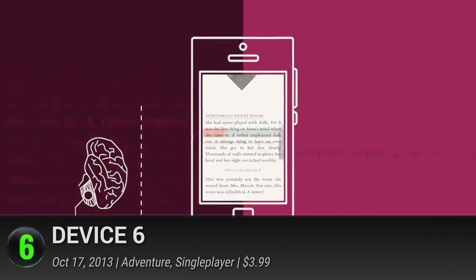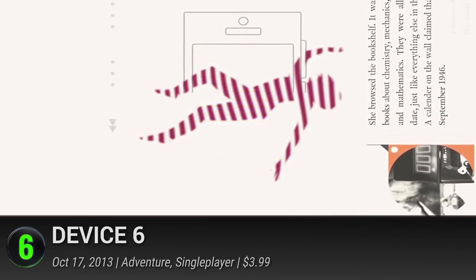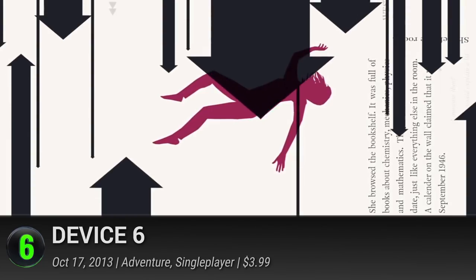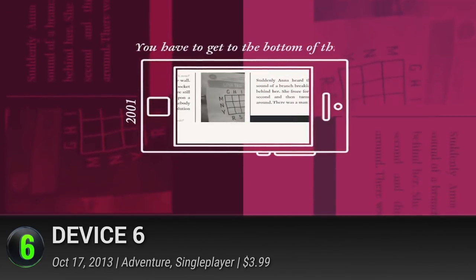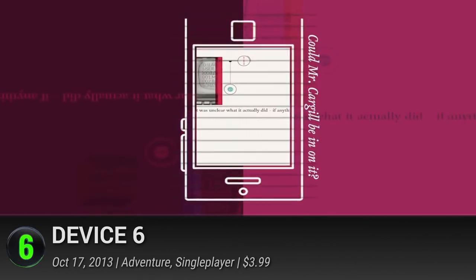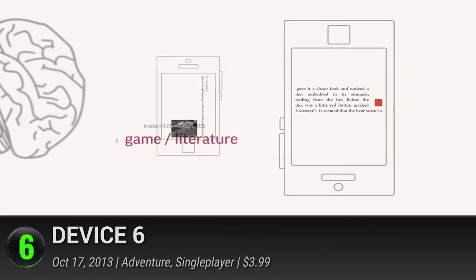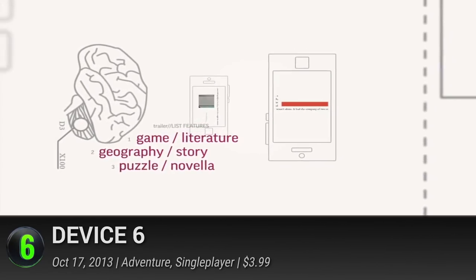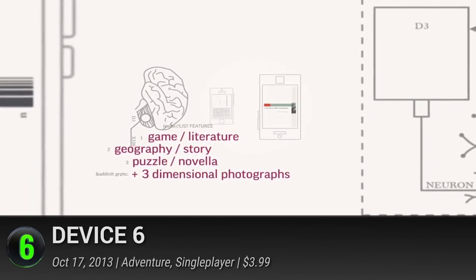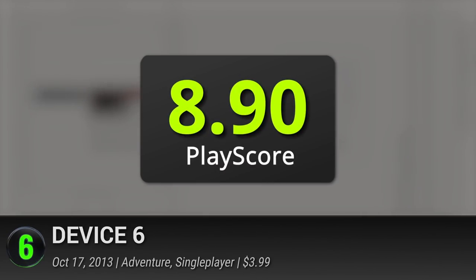6. Device 6. While its status as a game has come into question, this Simogo title is still quite an adventure. Venturing into words in the same vein as Choice of the Pirate, Device 6's paragraphs are rife with interactive puzzles that draw you deeper into its surreal tale. It might not have the realistic graphics, but it does underscore the immersive powers of the written word. It has a PlayScore of 8.9.